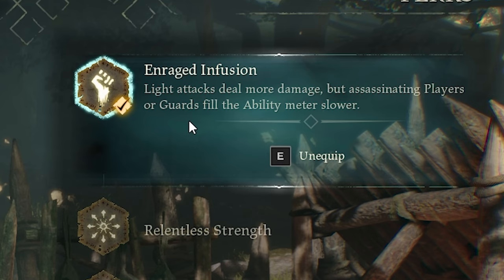For the third perk we're going to take Enranged Effusion. This one increases your damage on light attacks, but also decreases the ability bar you gain from assassinations. You're not really going to assassinate a lot with this build so that doesn't matter much, but the extra damage on light attacks is really useful — it helps in both PvE and PvP encounters. Personally I think this is the best third perk you can get, and it really complements the whole go-in-tanky bruiser style of play.